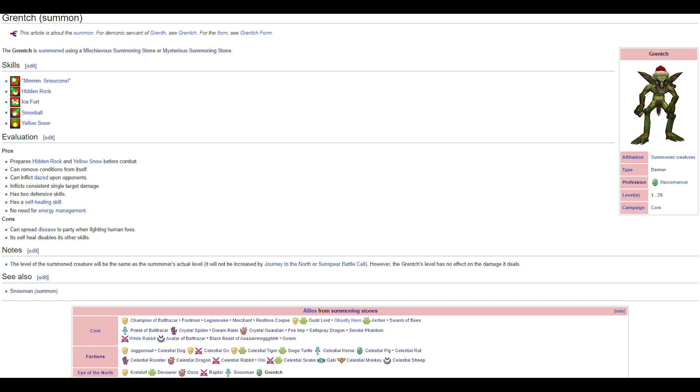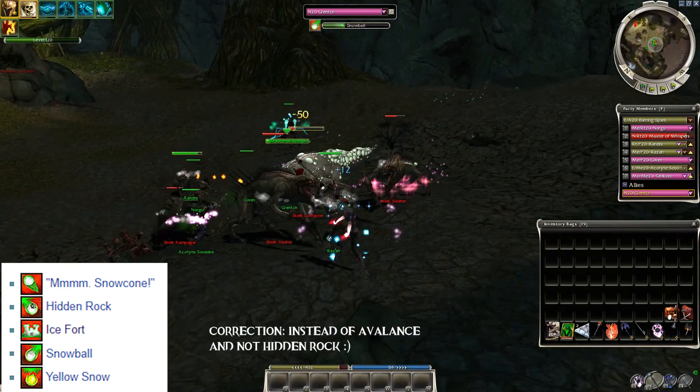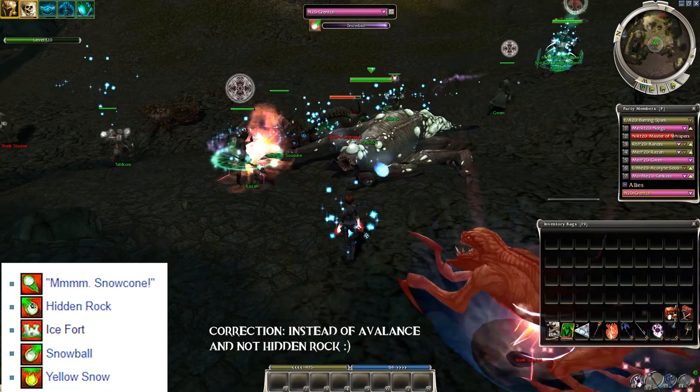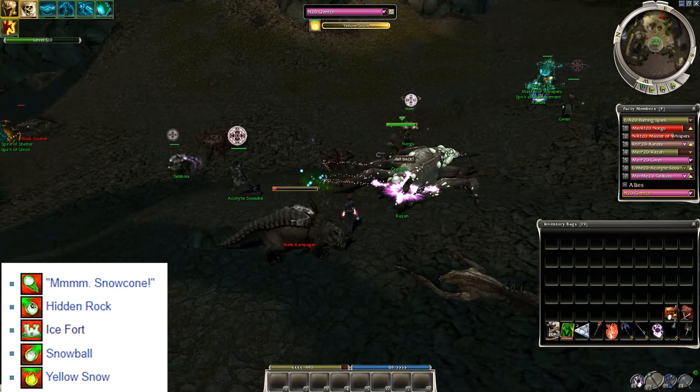Mischievous Stones summon the Grinch, which has almost the same build as the Snowman but with Yellow Snow instead of Hidden Rock. Using this gives you some armor-ignoring damage, disease, and some defensive abilities. Sadly the only time you can get one of these is during Wintersday.